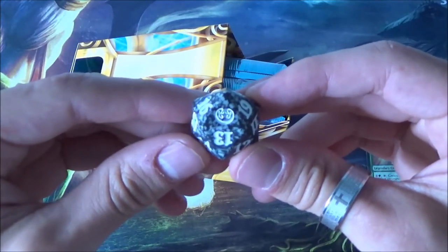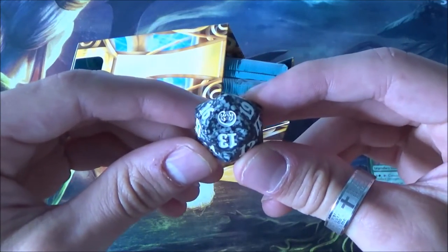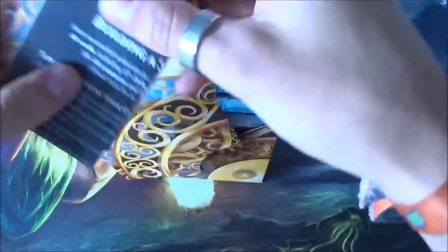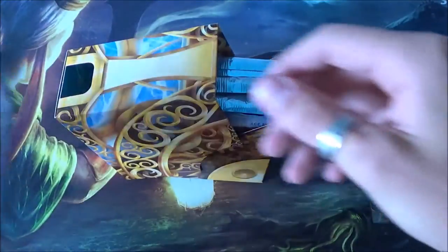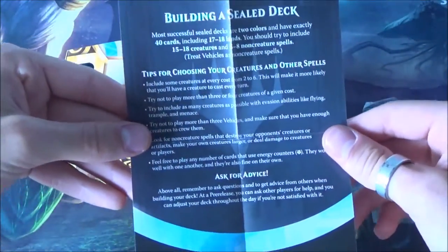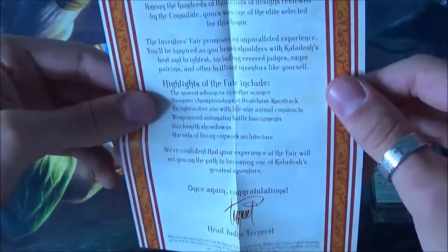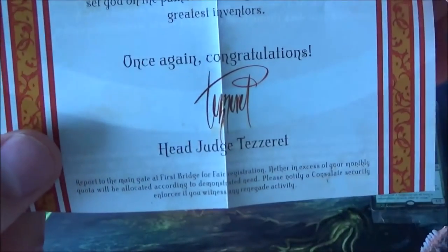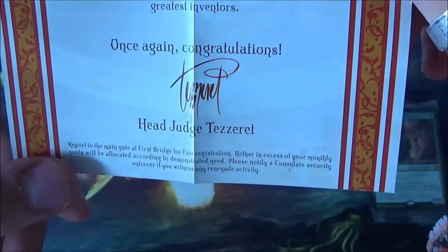There you have the die with the Kaladesh logo on it. I'm sorry if you can hear that buzzing sound from outside but I can't really help that. Here you have some tips on how to build a sealed deck if you're at a pre-release for the first time - you can read that.